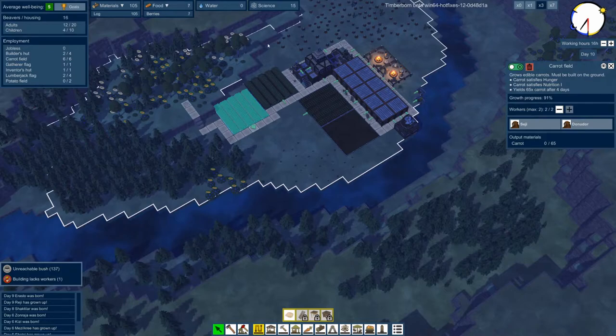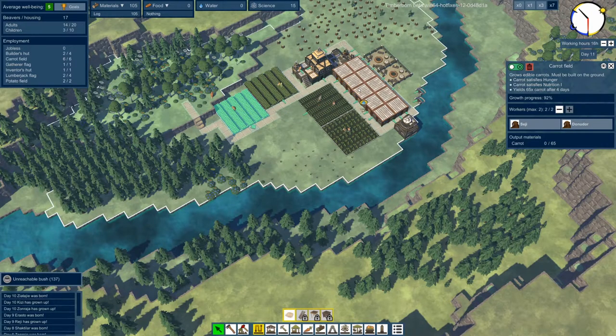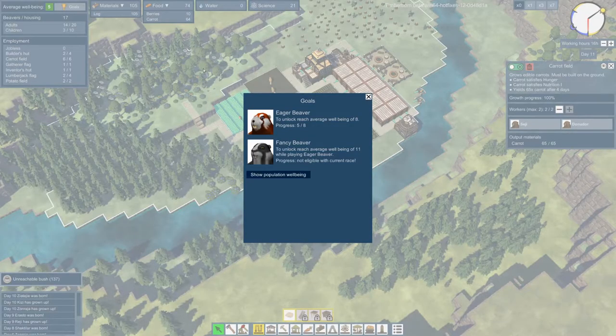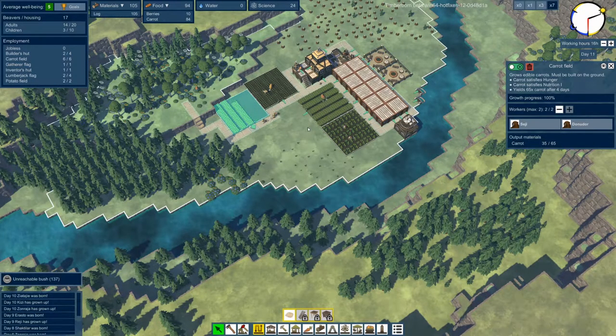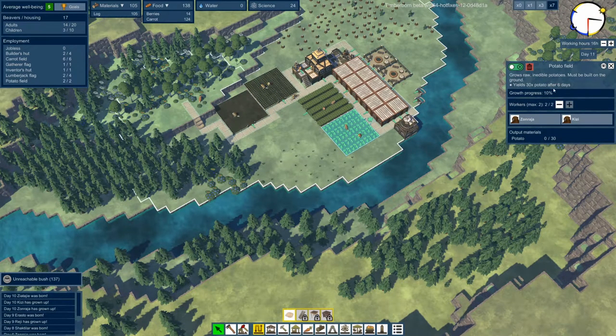Both fields are at 93 and 91 - these are going to pop at the same time. That gathering guy will go out and gather. I'm unlikely to die from starvation but you might see some of my beavers start to complain. I'm out of food officially - let's turn it up to speed seven to see how fast this goes. We have some food coming in, but it'll probably go out just as fast as it comes in.